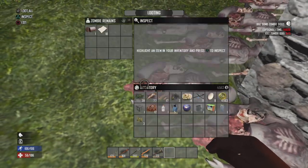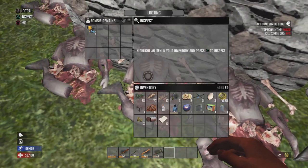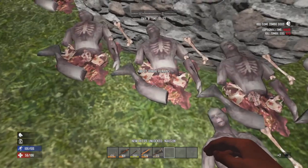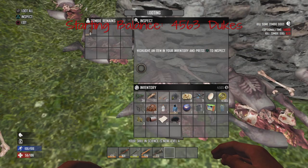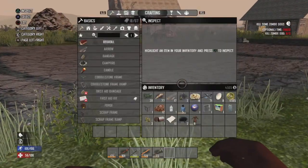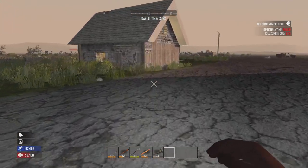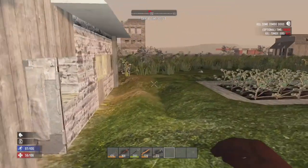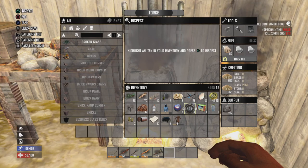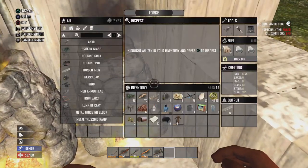I don't expect too much loot out of these guys for a day 7 horde - not too many of them. Got a couple dollar dues, a nail gun schematic - very nice - grabbed some gunpowder, and we are starting out at 4,565 dukes. Nice leather duster find too - very nice. Even low-level leather dusters can get you a nice little profit.